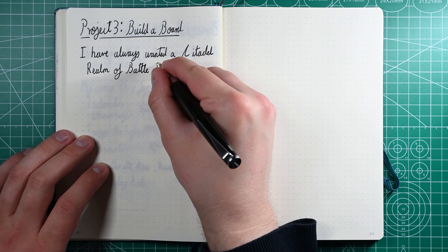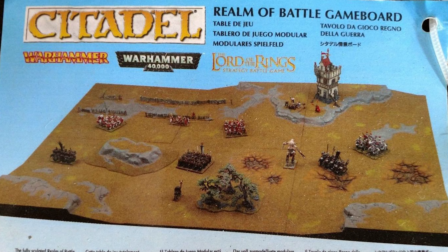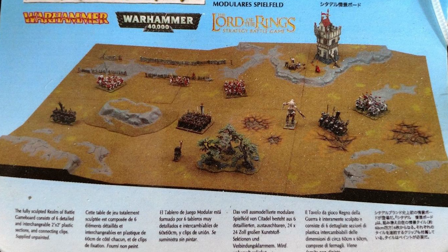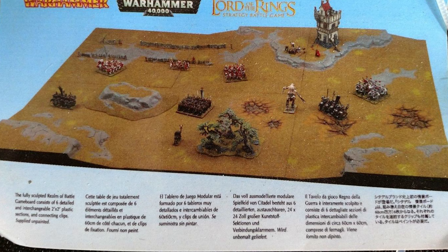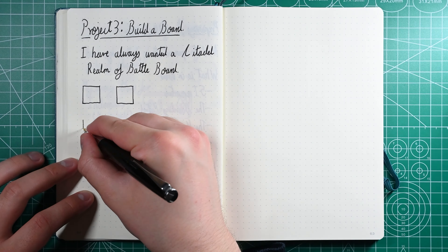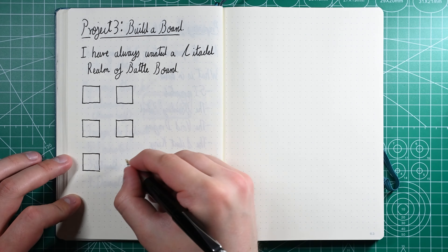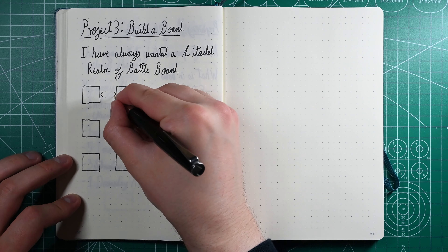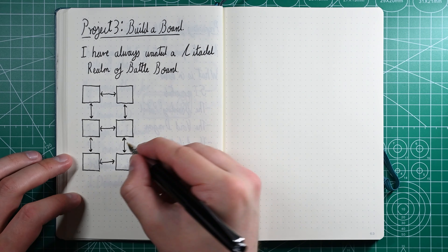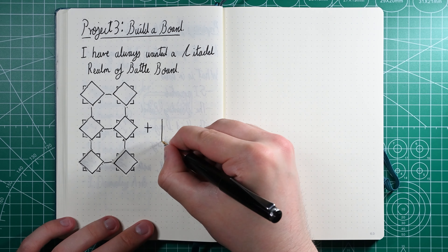When I was a teenager I always wanted a Citadel Realm of Battle board. I don't know how widely known these were within the community at the time. It was just something that Games Workshop always seemed to sell. They were very expensive — you got six two-foot by two-foot panels and a bunch of clips to stick them together. What made this board interesting was that these panels could be stuck together in almost any orientation, which meant you could change where the hills were and things like that.